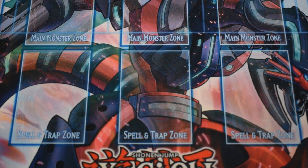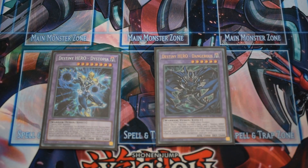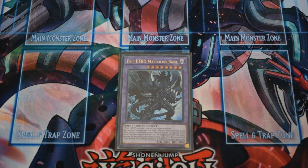For the Destiny Heroes we have Dystopia and Dangerous. Dystopia helps your OTK by burning your opponent on summon, and can change its attack back to its original to destroy 1 card on the field. You can make Dangerous if you need to get Shadow Mist to the graveyard — it also has a quick effect to discard 1 card and send 1 Destiny Hero monster from either your hand or deck to the graveyard. Malicious Bane is the only hero monster with built-in protection; it has a Raigeki-type effect and gains 200 attack for each monster destroyed, though if you use that effect you can only attack with hero monsters for the rest of the turn.